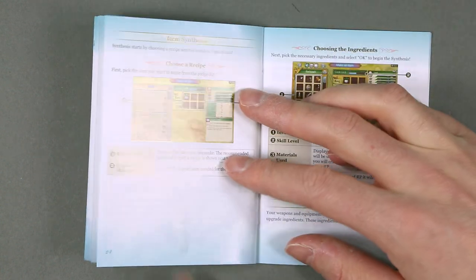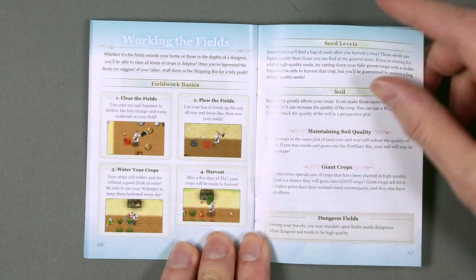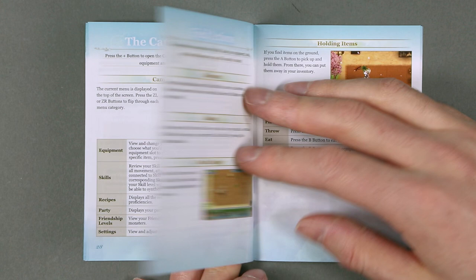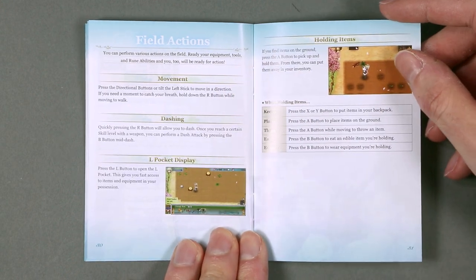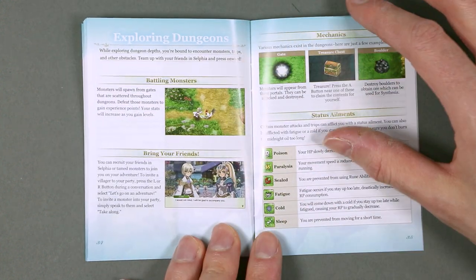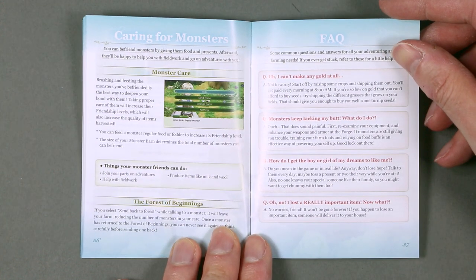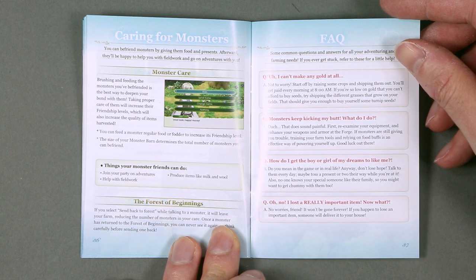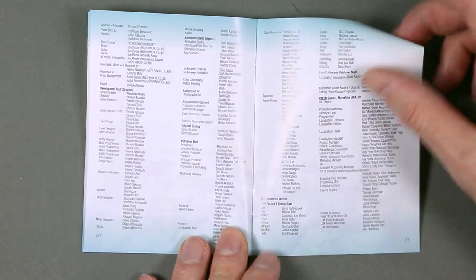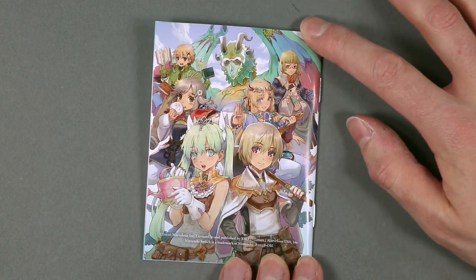I don't remember if this is originally from the DS or 3DS, but I see that the menu structure is typical of RPGs and management games from that era, and also from the Harvest Moon series, because if I'm not mistaken, this is a spin-off of that series. Credits — always important. And on the back, the front cover of the game in its entirety.